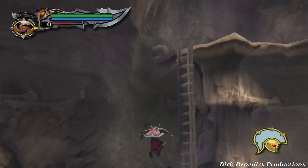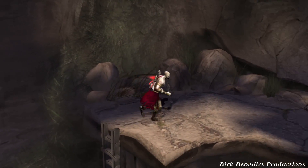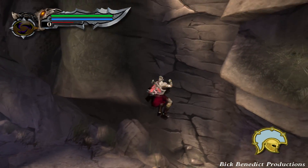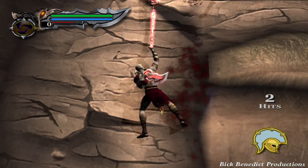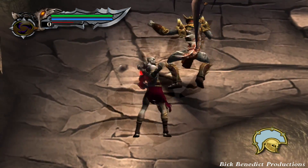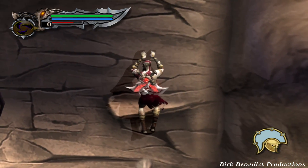Now we have a safe point over here and we're going to be doing some rock climbing. The enemies that you're going to be dealing with on the faces of the cliff are going to be the fallen legionnaires. There are some chests and things like that and I will show you the locations of everything. I have the Hades magic all the way upgraded as well.